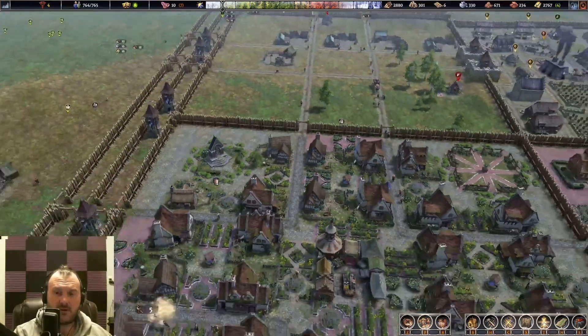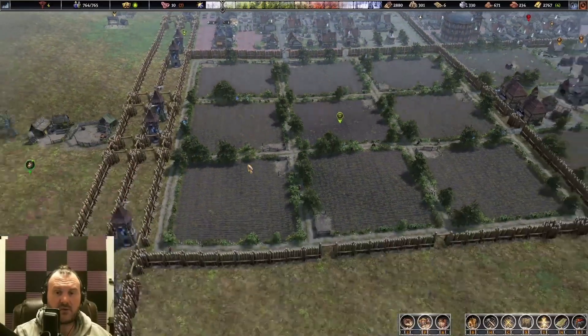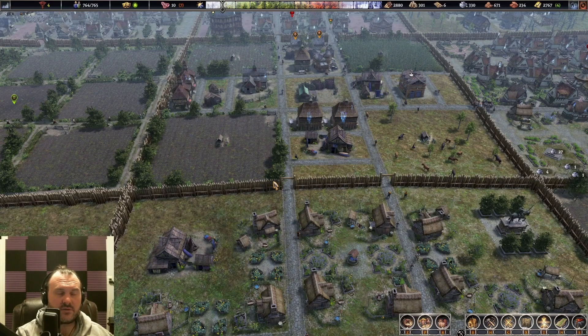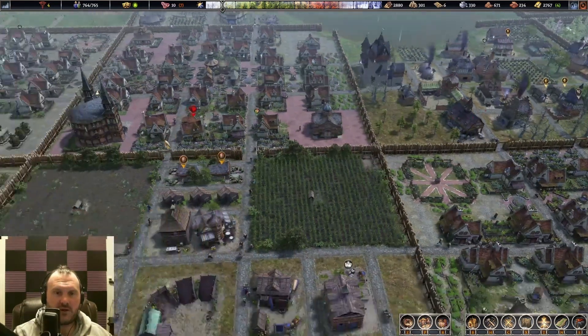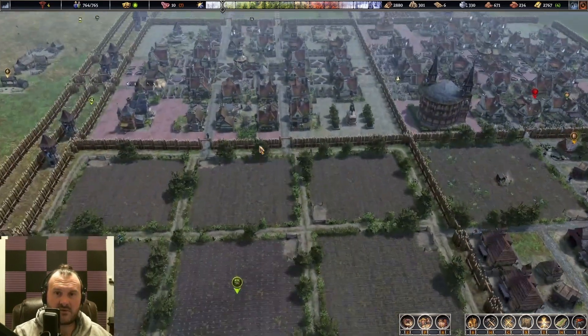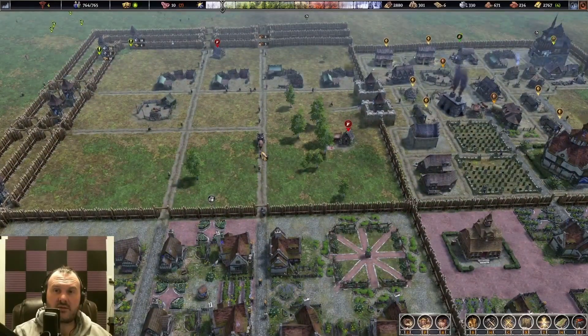That should be everything you need to know about defending your town. One special note: on maps like the river map, lakes and rivers can give natural choke points — use them if you have them. Thank you for joining. I'd like to thank everyone who has liked, subbed, and watched over the last few days — the channel has grown exponentially in the last week. We'll see you in patch 0.75.